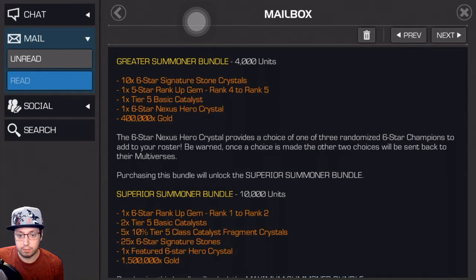I want to get Dragon Man up — he's pretty fun and cool to play. Another tier five basic catalyst — not too bad. I'm at a point where I need a lot more tier two alphas, because I don't want to get in a spot where my tier five basic catalysts expire on me. So I'm a little nervous about getting too many of those compared to my tier two alphas, but I think I should be okay for a little bit.